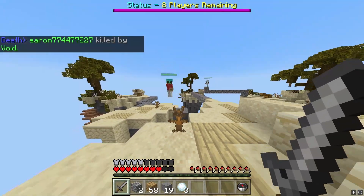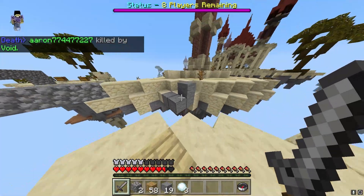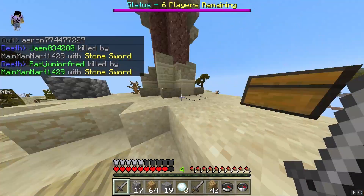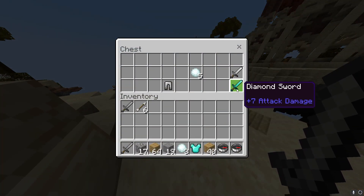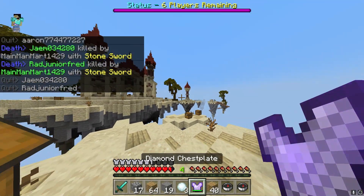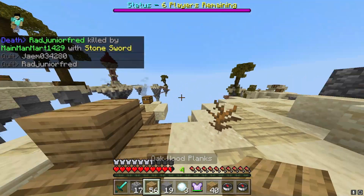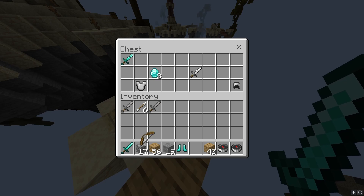We have a community with over 2,000 members, so you guys can join, meet new people, and have some fun. Our realm is super fun and secure — we have automatic backups. To join, there'll be a link in the description; click that link, join the Discord server, and you'll find the realm code there. That's for security purposes, and it makes it more annoying for hackers. Plus, if hackers do anything, we can undo it with the automatic backups.